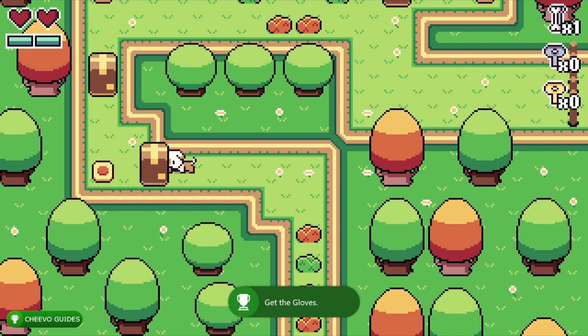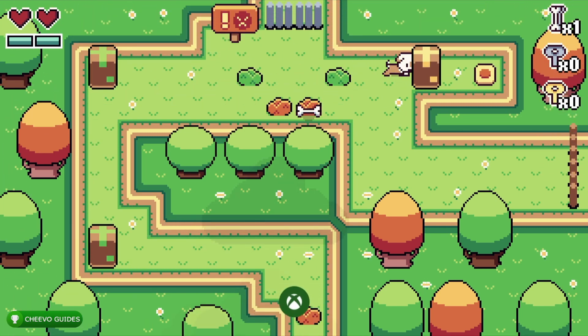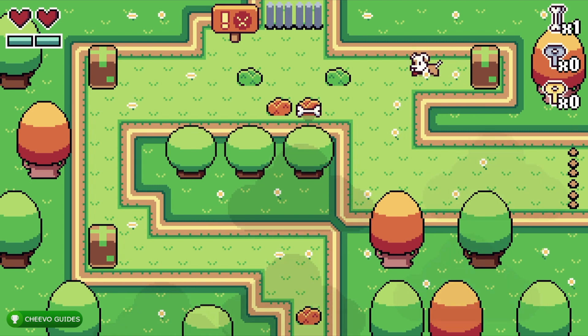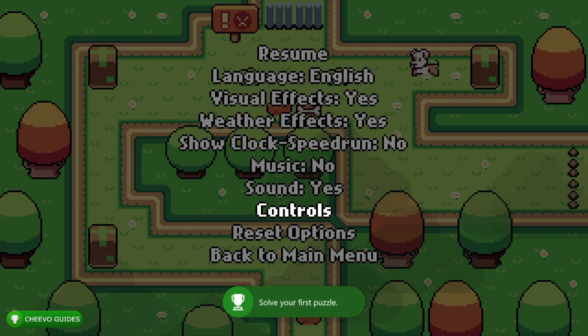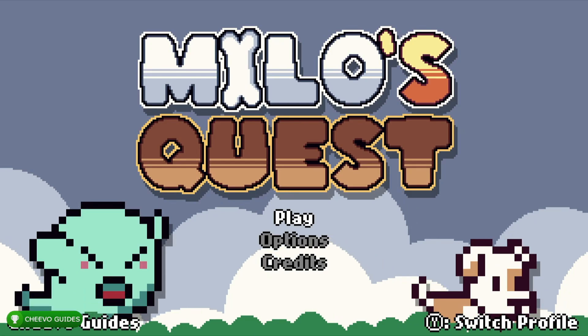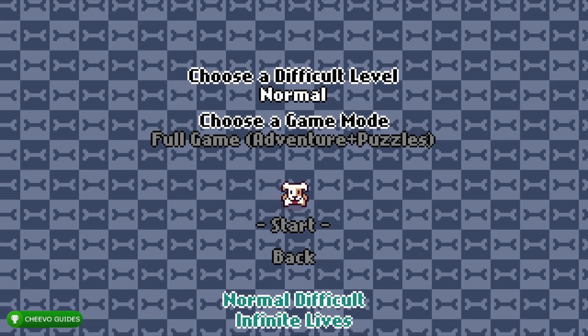You do not need to pick up any more bones. Press A to move the boxes — we need to push all three boxes over their switches. This is the only puzzle we need to complete. The achievement pops for solving your first puzzle. We can go ahead and quit back to the main menu and start up a new game. You can delete your old save by pressing Y.